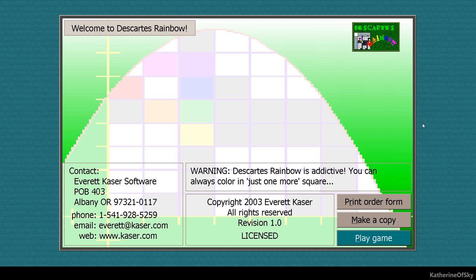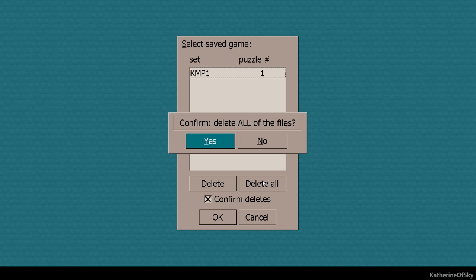Greetings and welcome to Descartes' Rainbow. This is a game that I've known for a very, very long time. As you can see, it was released in 2003 and I've been playing it on and off through the years because it's a lot of fun. So I thought you guys might enjoy it.